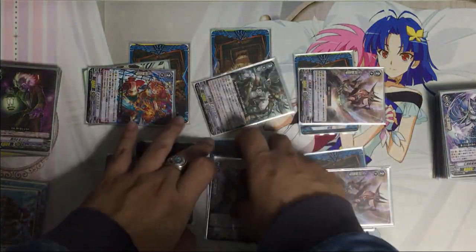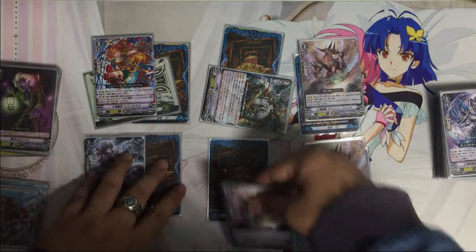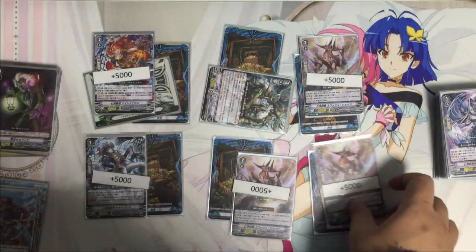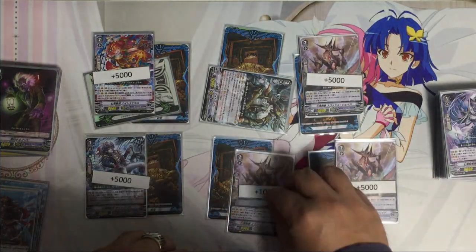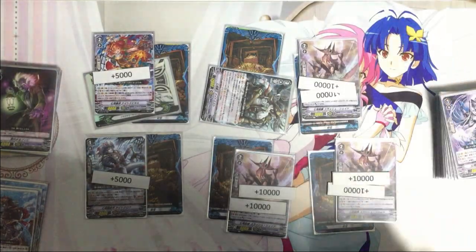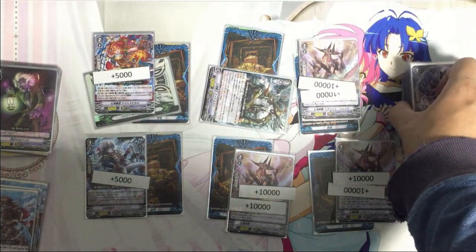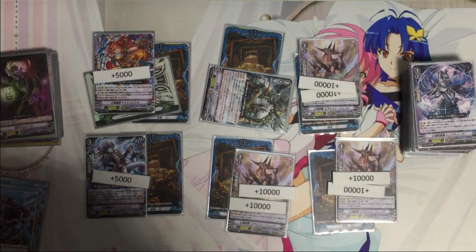After all five rear guards attack, the vanguard attacks last. If you have three or more markers, all units get power plus 5000, which is pretty big — especially since Slash Shade gets power plus 15k by itself when there's a marker. It's a pretty fast-paced, simple, budget-friendly and aggressive deck. That's Seven Seas.